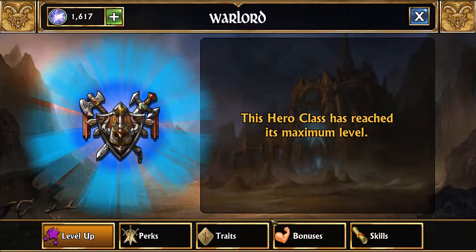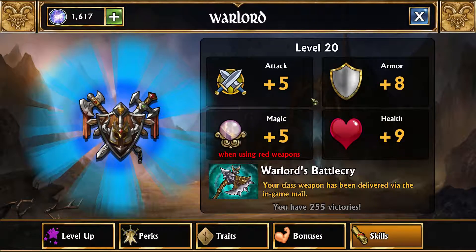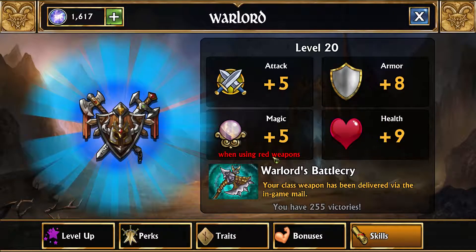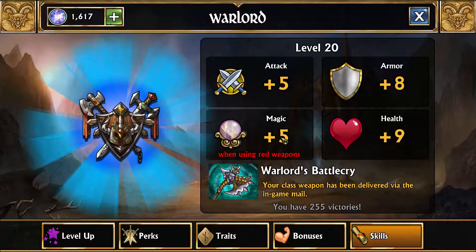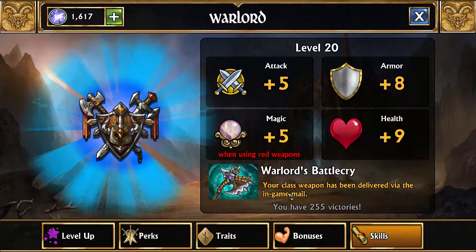I'll be doing a video later going on a full rundown of classes, but a basic idea is here's a level up screen — you level up your troop. What this will do is give you more skills. Every single class has a different skill total that it will get, but all of them end up getting five magic. All this magic bonus for every single class is specific to a single color only. As you can see with the Warlord class, you get a red bonus when using any red weapons. If you use a weapon that isn't red on the Warlord class, you will not get the five magic bonus.